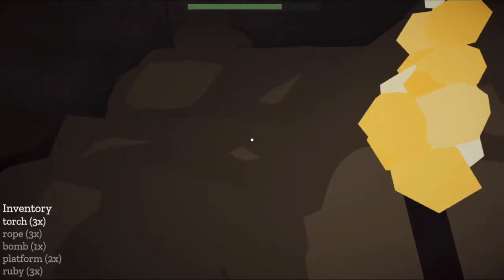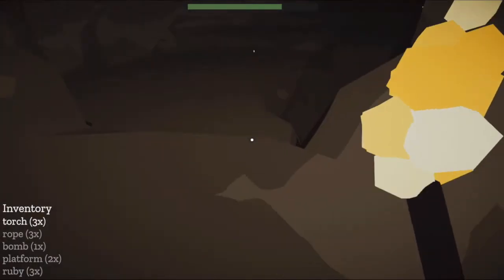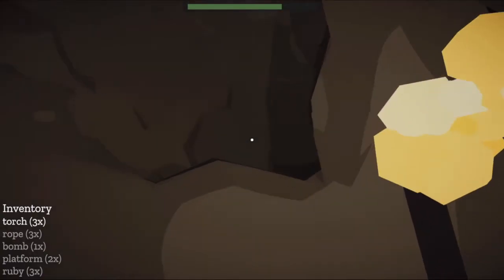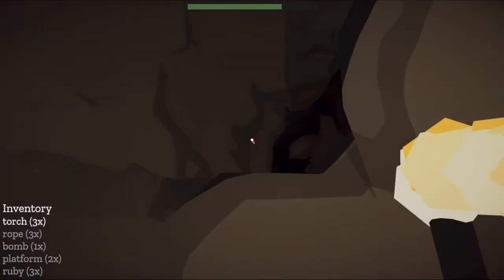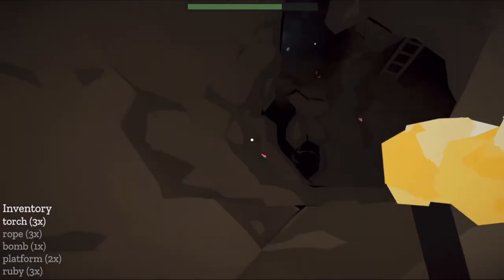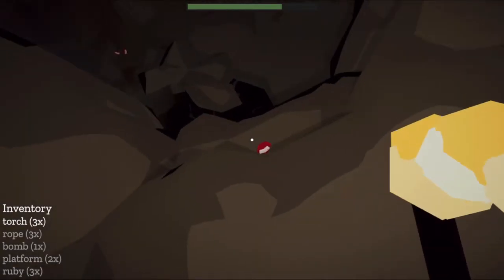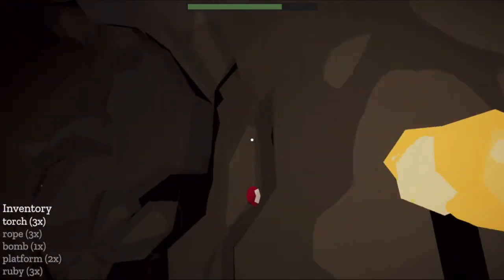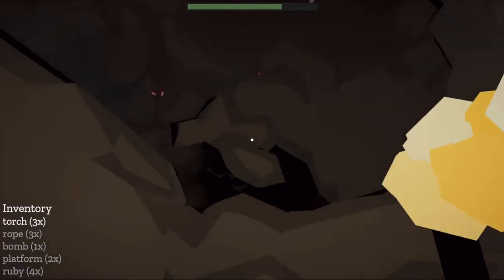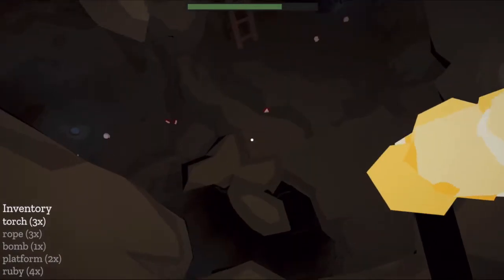The ropes — when I was testing things out, I definitely tossed a rope to climb and it hooked on something, but then the rope dangled through a wall. Even though I had thrown it appropriately, I was unable to use it because it would just clip — I would clip through the wall and fall off the rope. Made it impossible for me to travel forward.